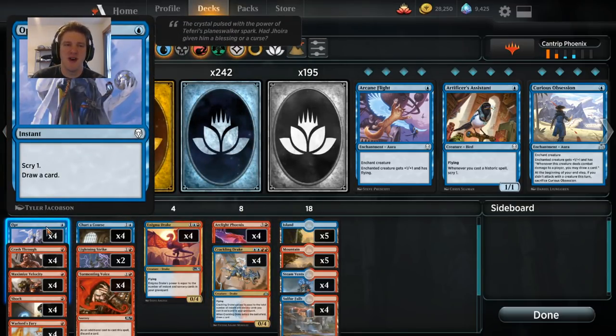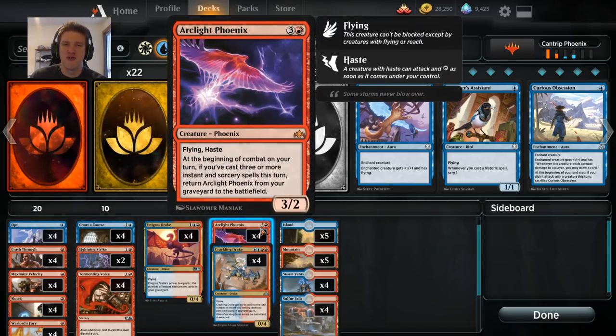I call this Cantrip Phoenix. The term 'cantrip' comes from back around Ice Age — Urza's Bauble or Portent were some of the first cards referred to as cantrips. The idea is they are cheap cards, usually one mana or zero, that don't have a huge effect such as scry one, but do draw a card. That makes them a very low cost way to make your deck essentially smaller. We run 60-card decks to maximize the odds of drawing what we want, but cantrips effectively shrink that. If you can get benefits off them — like prowess triggers, giant drakes, or free Phoenixes — cantrips become very good.